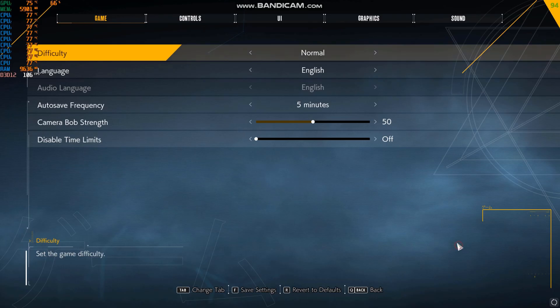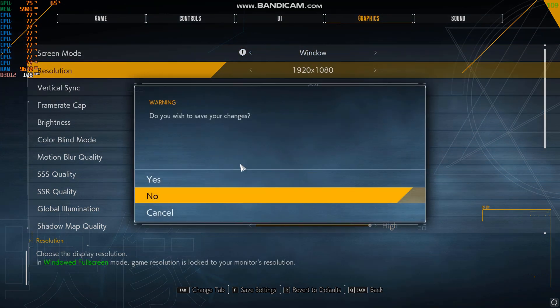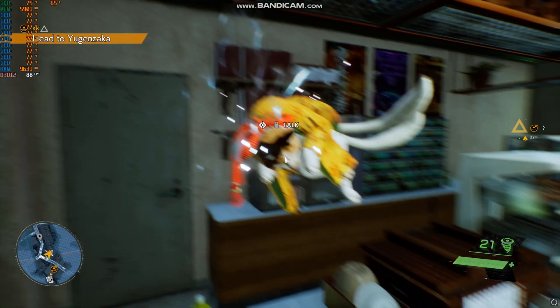To get unlimited money in Ghostwire Tokyo, come to the store and go to settings and change from full screen to windowed mode, then open Cheat Engine.